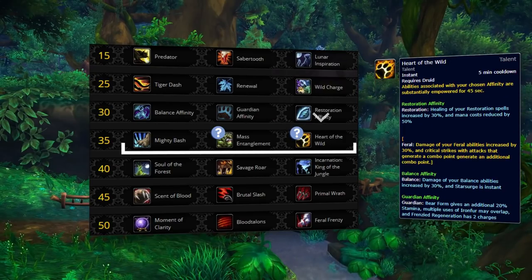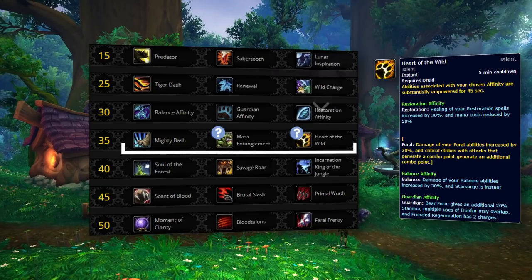Heart of the Wild can also have its uses, primarily when playing double DPS 2v2. Combined with Restoration Affinity, this can give you some absurd amounts of healing, allowing you to act essentially as a healer for the duration of the ability. But with such a long cooldown and the loss of Mighty Bash, this isn't ever a viable option for 3v3.